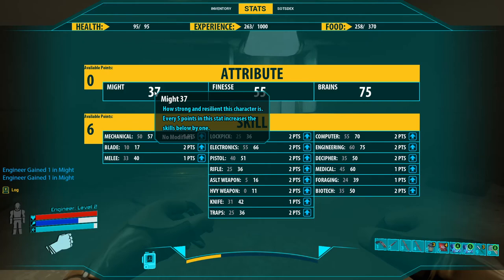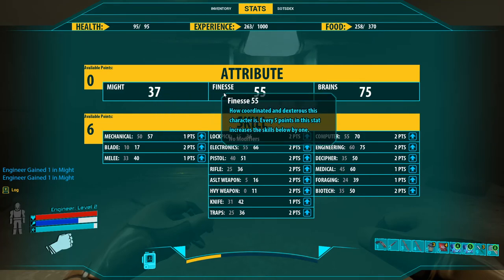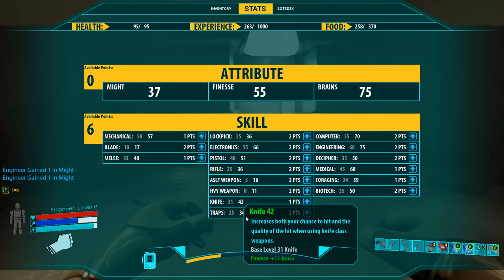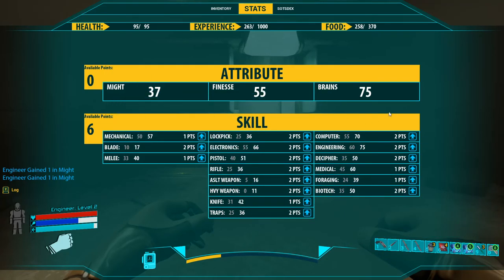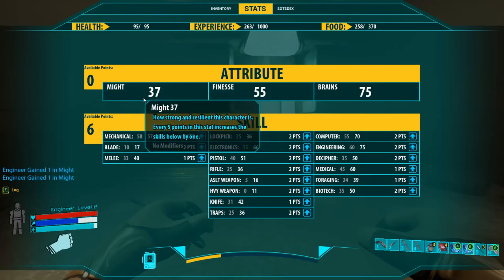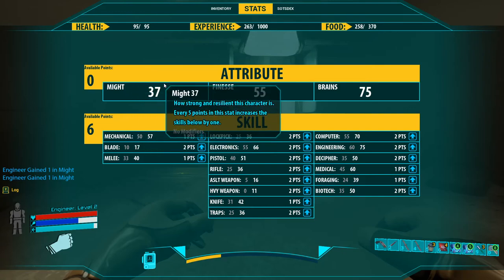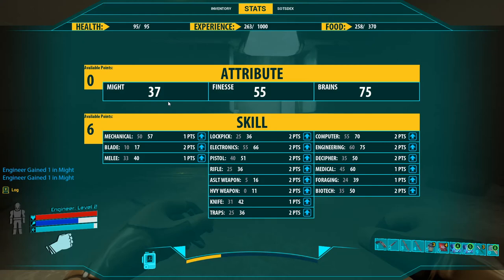The main thing you want to do, regardless of class, is raise Might up to a comfortable level like 70. Every 5 points this increases your stats, but every 10 points — 10, 20, 30, 40, 50, 60 — you get more inventory spaces. The other attributes don't grant anything above skill points, so since this is a resource game, Might plays a big role. The more you can stuff in your backpack, the more choices you have to tackle challenges.